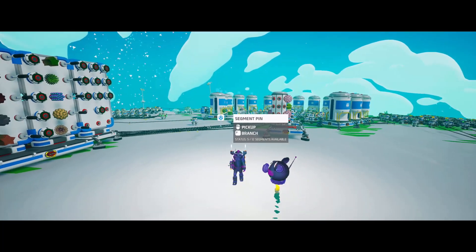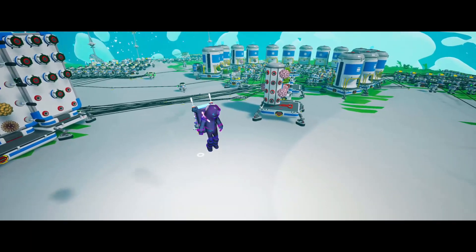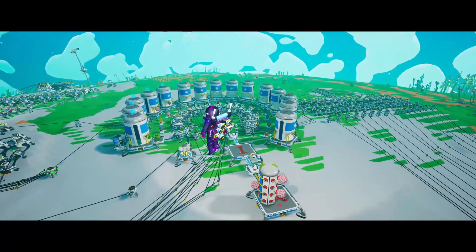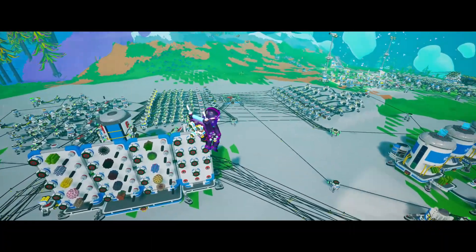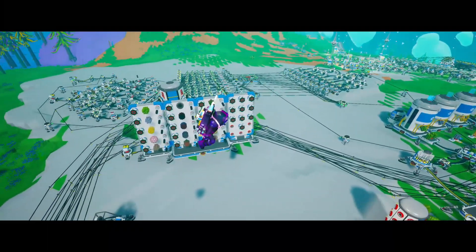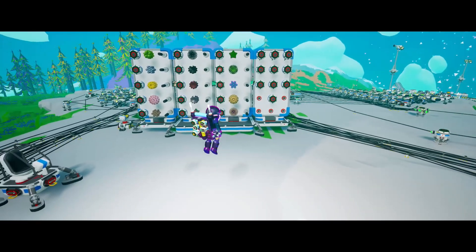Now let's get into the circuitry and I'll show you how it works. As you can see the lines are a mess, but I didn't hide them so that we can see where each one goes, and it made it easier to fix the circuit along the way. Let me show each part of the circuit.